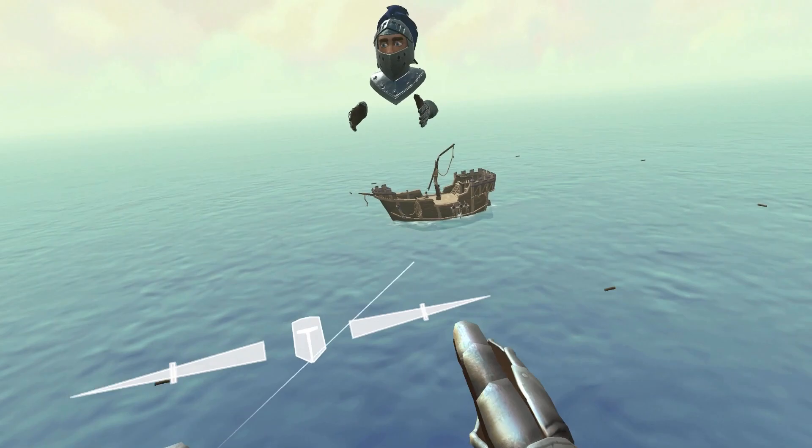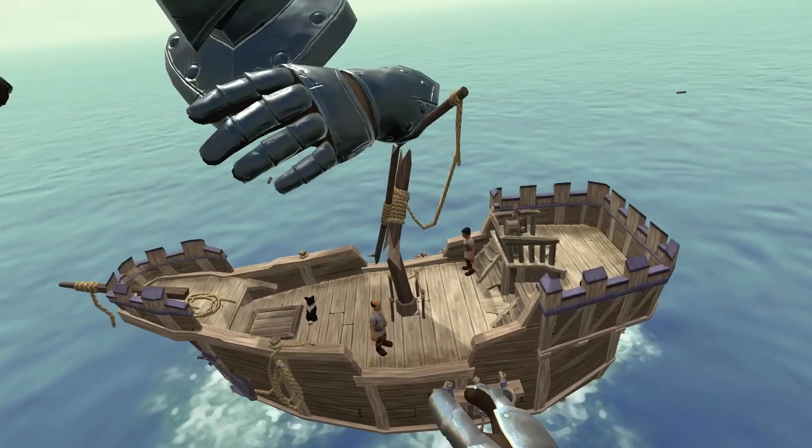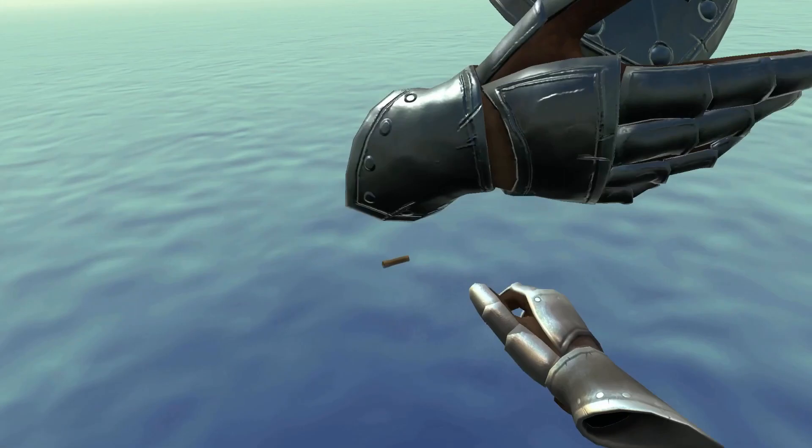The ship is completely broken. The crew should be able to fix it with the resources floating around the ship. Pick up the resources with your index finger and put them back on the ship. Be careful that you don't grab to move at the same time.